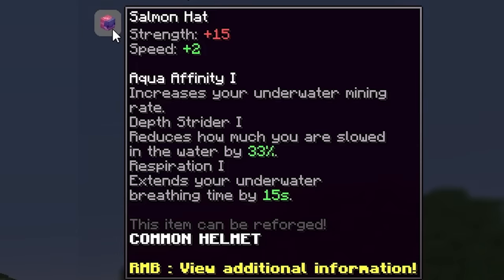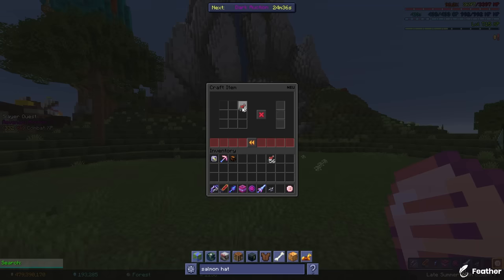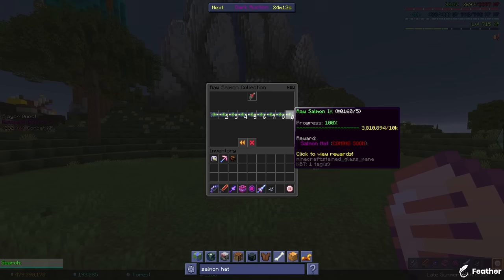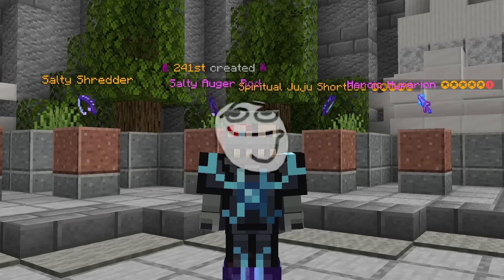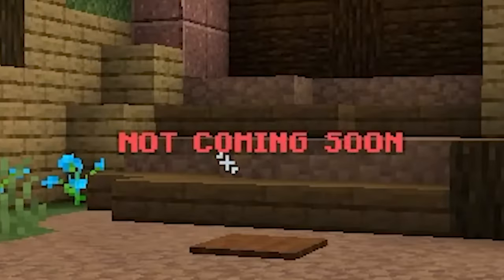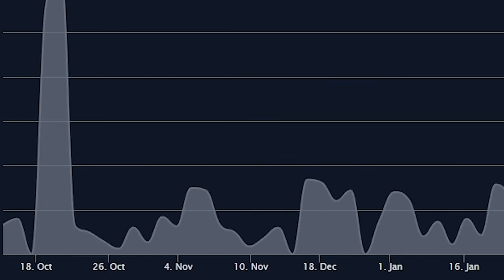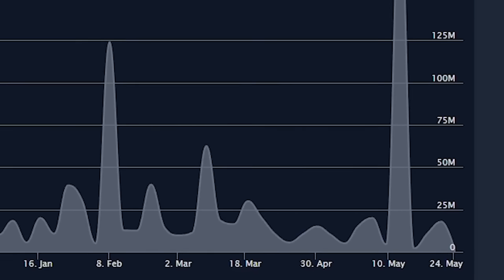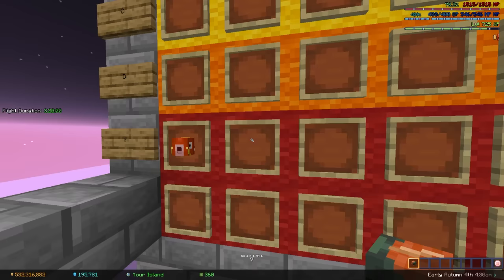The salmon hat actually has a story behind it. It used to be craftable with just 8 raw salmon, but this crafting recipe was later removed. And the new epic rarity salmon hat is supposedly coming soon, even though it's been like a year or something since they said that. But hey, at least it's not not coming soon. Because of this, original salmon hats are now worth quite a few shmeckles to say the least. It do be poopy though.